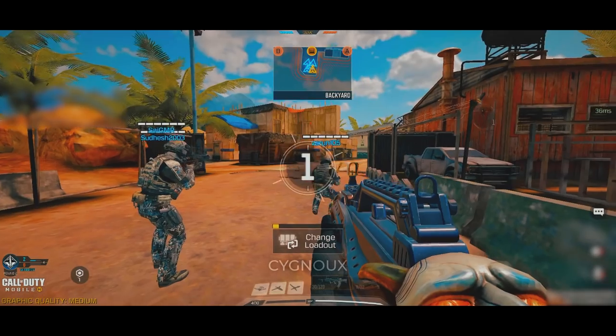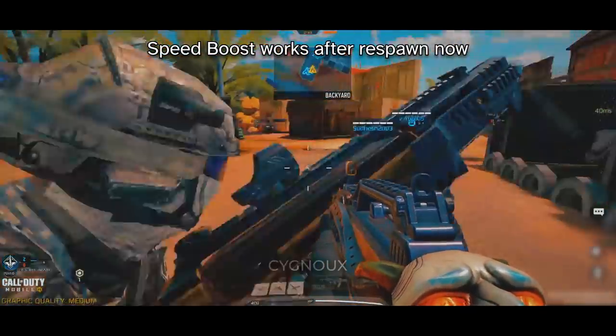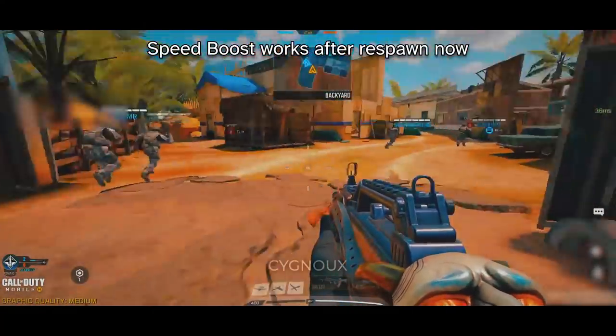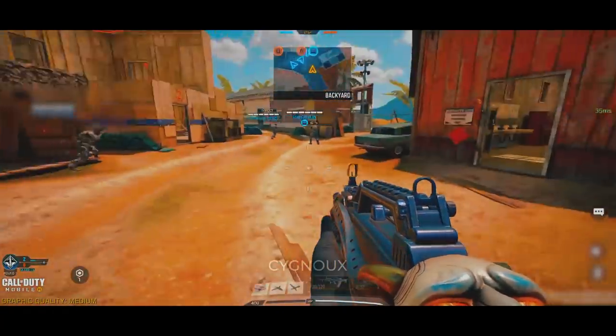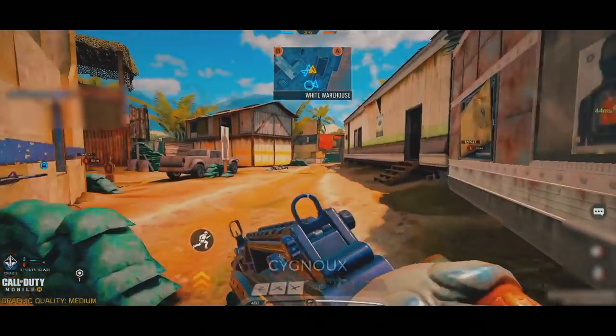The tough perk, which we used in previous seasons for speed boosting, got changed, and now we only speed boost after respawning. Thus we cannot speed boost at the start of the round anymore, and the tough perk is useless for speed boosting. However, we can still speed boost, and today I'll show you how to do it with the Season 4 update.